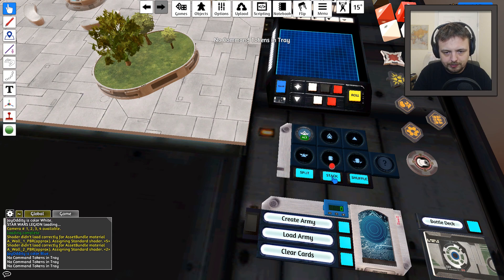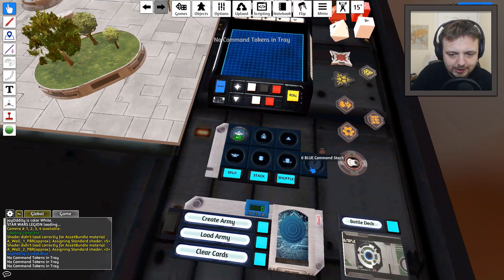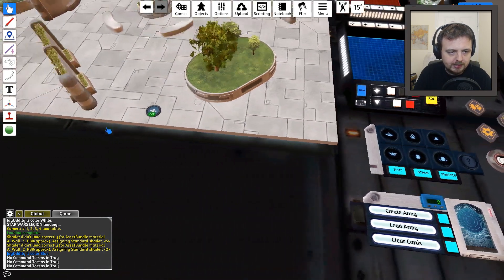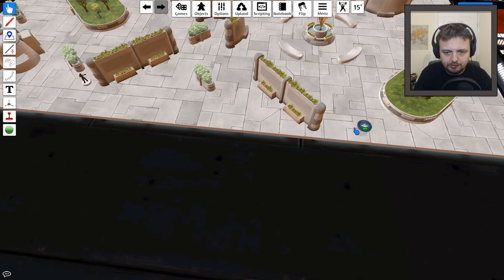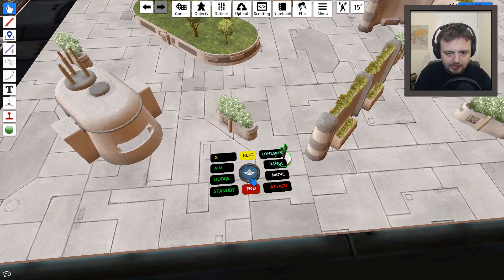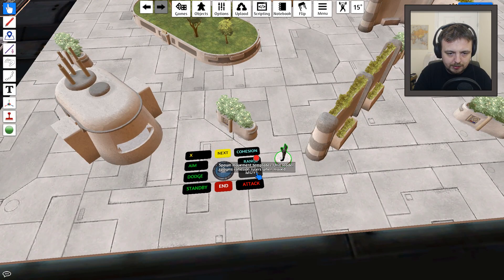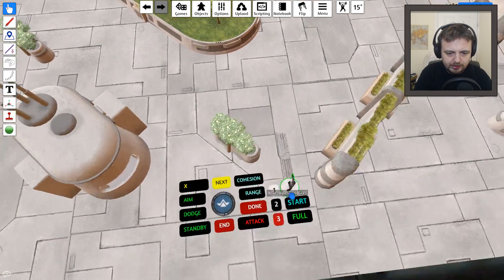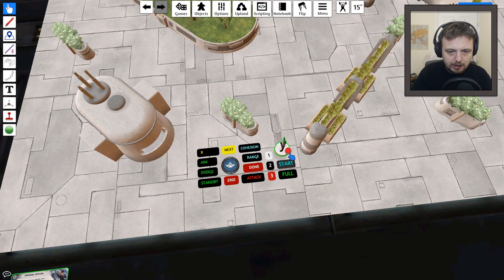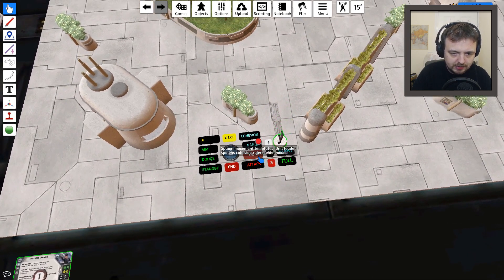All your tokens will come here, so you put your command card out then allocate it, or you can put them in a stack. If there were more you could stack them together, then shuffle and randomly select. Let me show you — it defaults to the standard move of that unit, so it does one move for the Snow Troopers. Let's say I wanted to do that full move — I click that. Or if I've changed my mind, I can go back to the start.